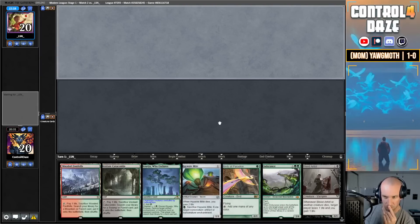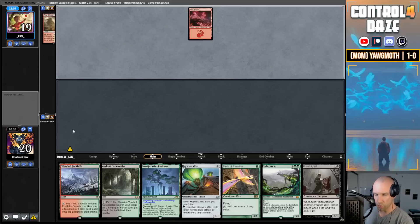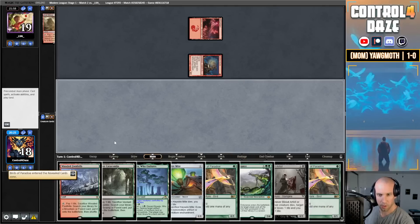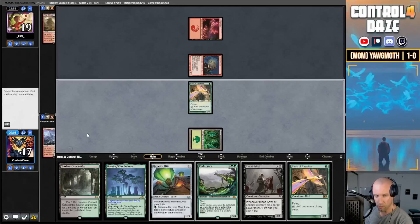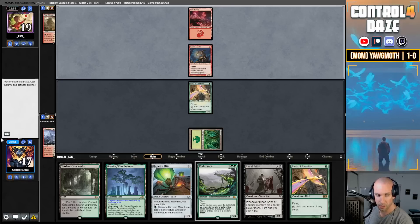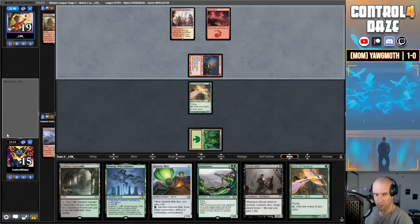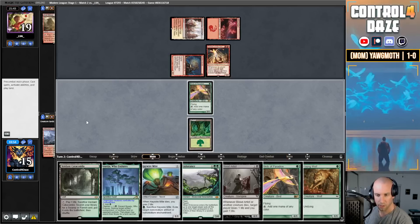Game 2. I'm going to Mulligan to 6 — this hand's a little weak. Start with the Arid Mesa, fetch basic Mountain. Goblin Guide — we have a Bird on top. Our opponent has four cards in hand. I think we're going to fetch and play out our Bird, then pass the turn. The hope is that this survives, but if they point a non-Searing Blaze burn spell at it I think we're okay. They attack and we take the damage. They have five cards in hand, play second land — Eidolon. Yes! That is what we wanted.